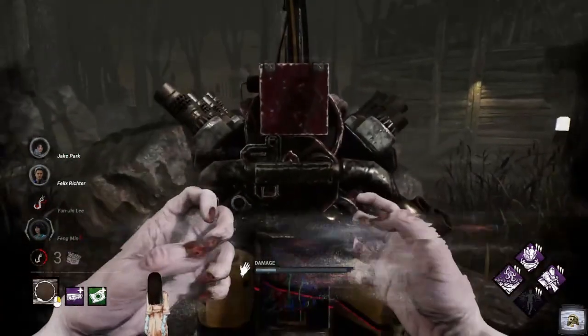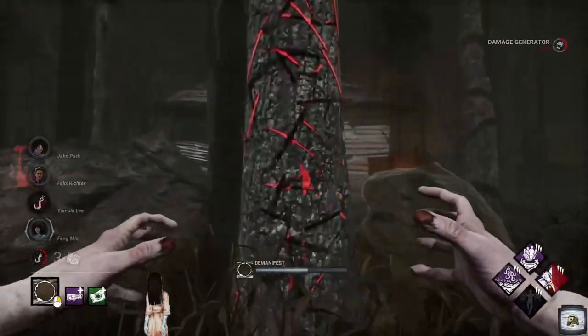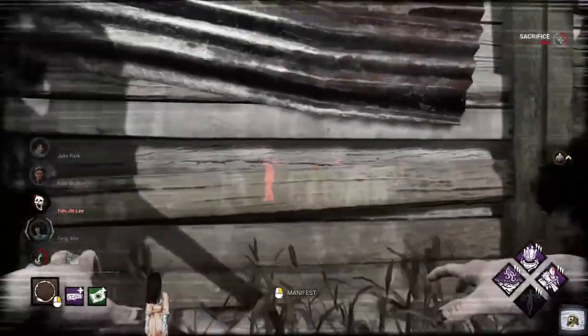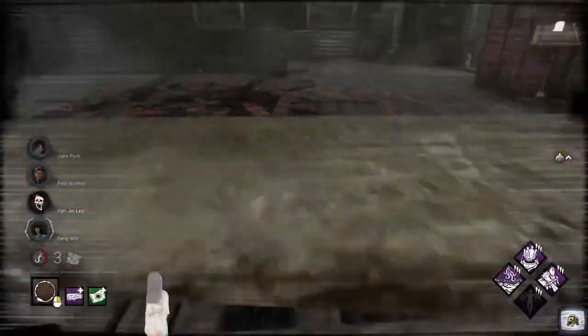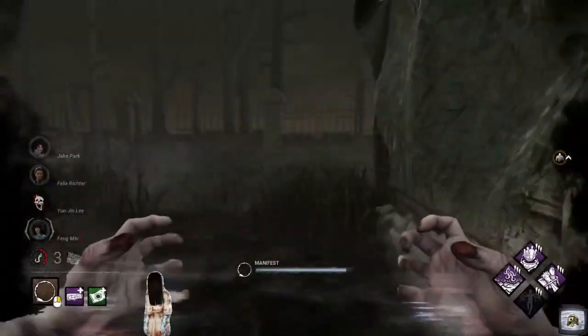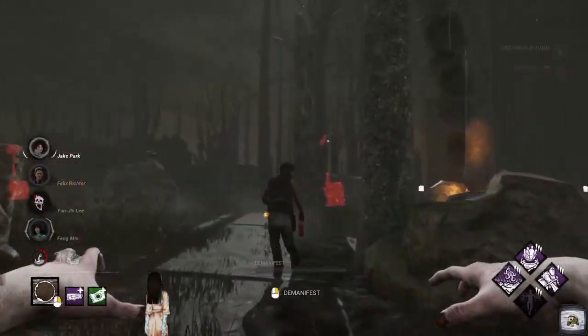Let's hit this gen again to activate Nowhere to Hide. Going into shack, which is lovely. Let's demanifest and see if we can get the surprise attack here — crawl in. It did work! There we go, we're in pursuit. Roger that, we're in pursuit.